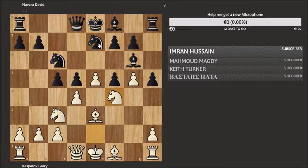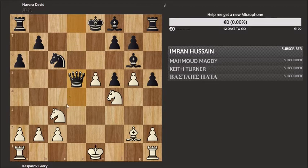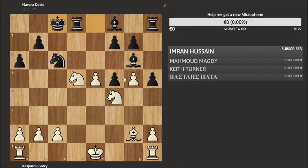Knight c6, knight f4, a6, bishop g2, then a series of captures. Now you can see how much pressure there is on the pawn. Navarra plays knight c6 — the point is you can't just take that pawn straight away, because White can respond with queen takes and now Black plays castles.